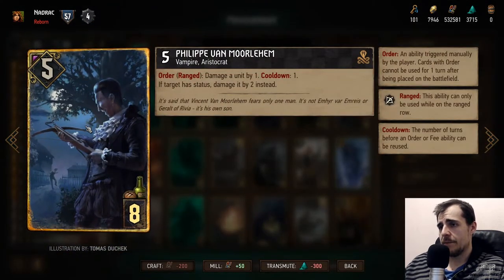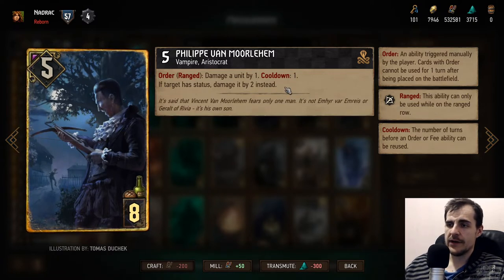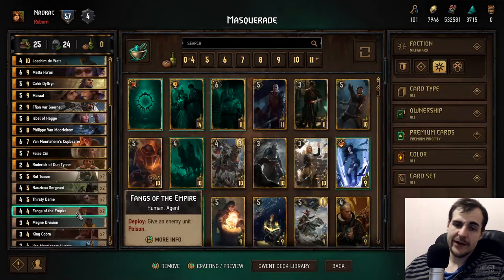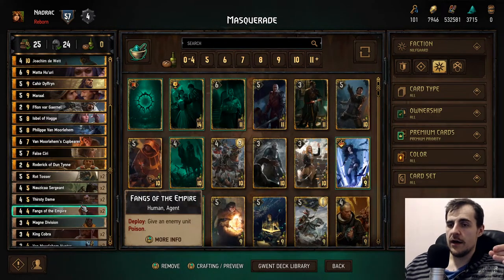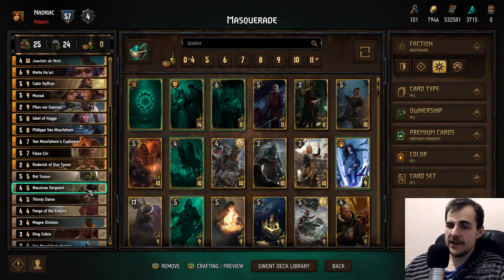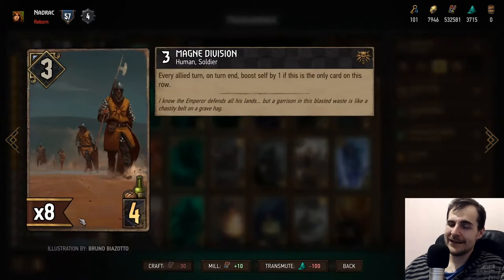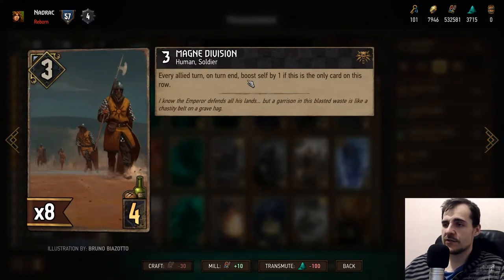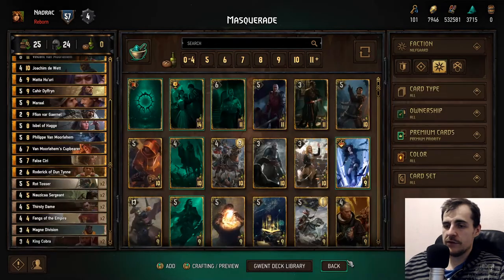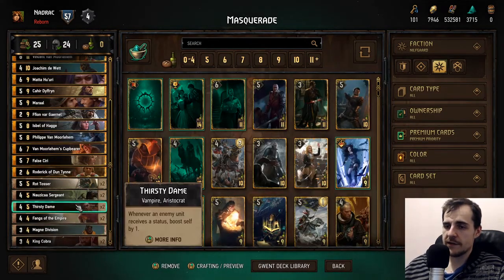Philippe Van Moorlehem is a pretty good proactive player — your opponent often has status, so this is good. Sometimes he gets killed, but he's a proactive player and you need units on the board that generate value and stay. That's why we have the Nausicaa Sergeants and the Thirsty Dame. One Magnet Division is pretty okay and generates good value — I recommend playing him on the melee row. These are the best value generators currently.